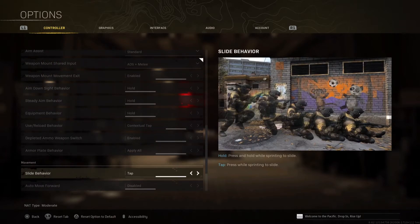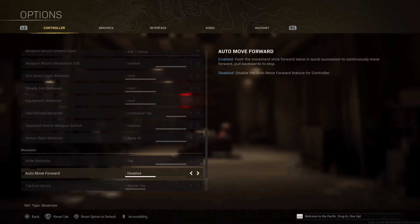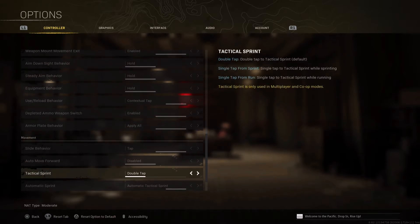For Slide Behavior, by default it's going to be Hold — please change it to Tap. It's going to help you do the slide cancel, because if you keep it on Hold you're always going to face a glitch while doing the slide cancel. Move Forward is disabled for me; Tactical Sprint is for multiplayer.